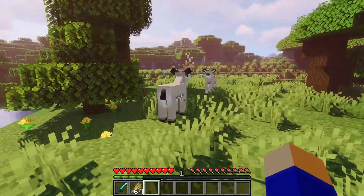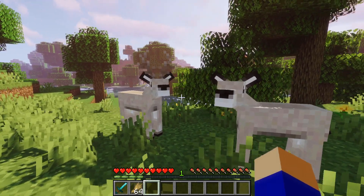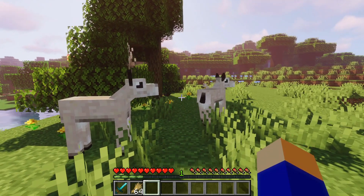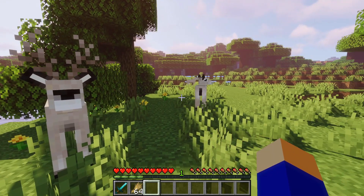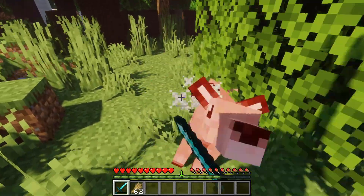Next is Gentle Fawn. This mod adds a deer to the game. There are two varieties: one with an antler and one without. These deer look absolutely great and I'll definitely be using this mod in my mod packs from now on. They are breedable with wheat and they drop venison when killed.